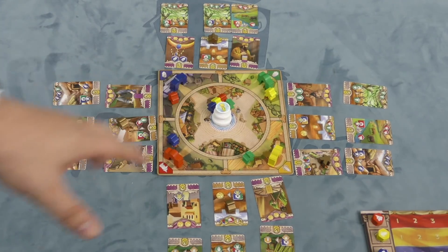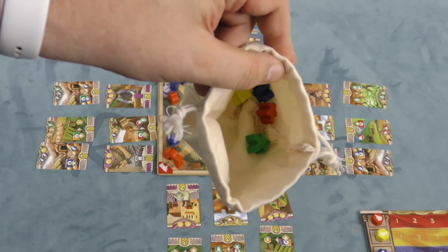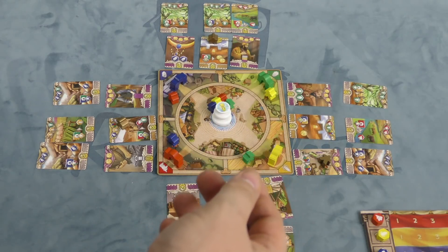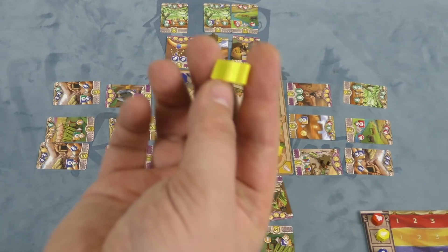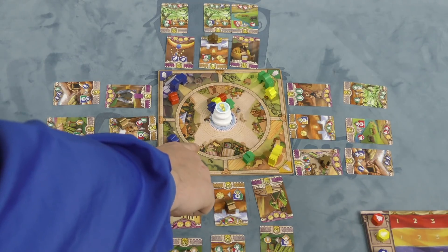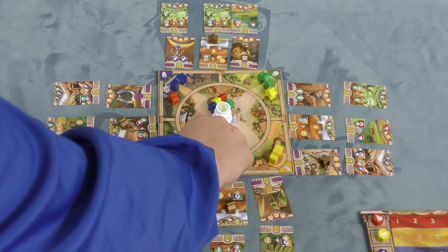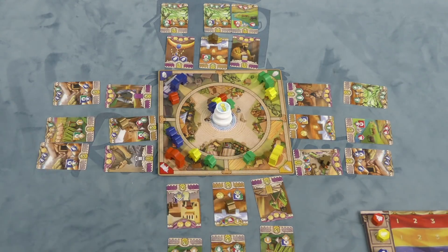Players' turns are going to revolve around this fountain area. On your turn, you're going to randomly pull a merchant from your bag. You start with one of every color in your bag, but after that you pull one from the bag. You then have two actions. You can do a gate action — you take this merchant and put it at any gate you want — and then get a resource for every wooden piece there. So I would get one yellow, one blue, and one red resource. Later on, maybe someone puts the green one there — now they get one of every color — and then in the future, someone gets two blues, a red, a yellow, and a green.